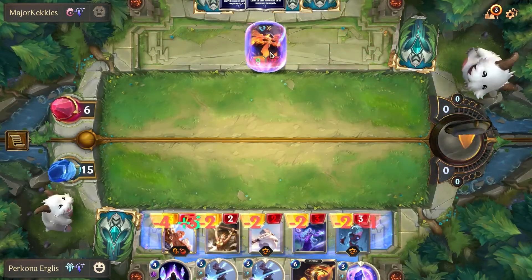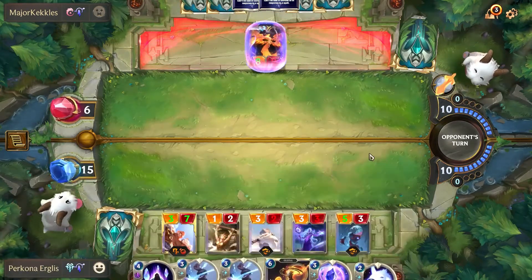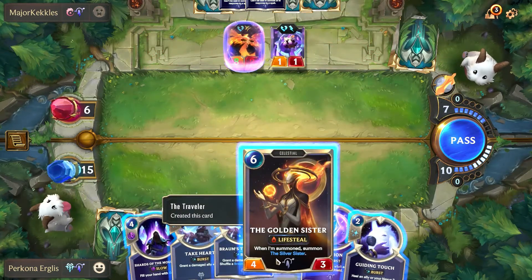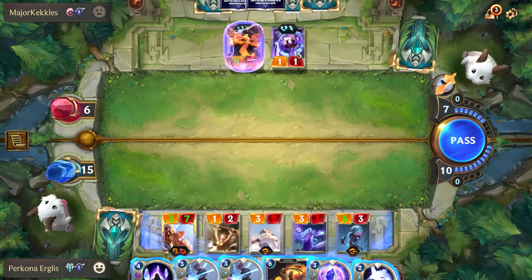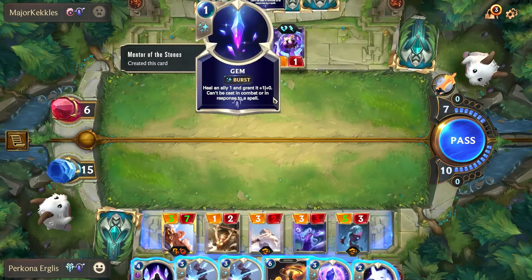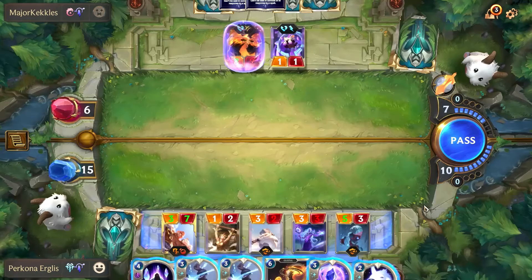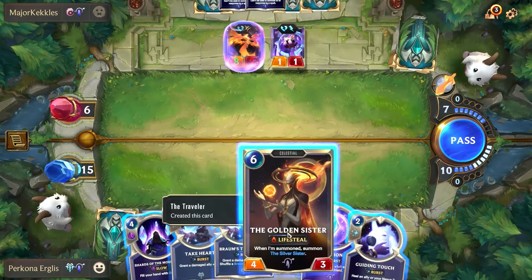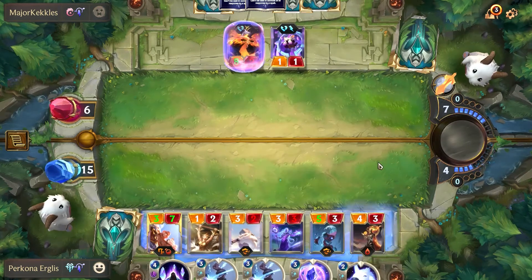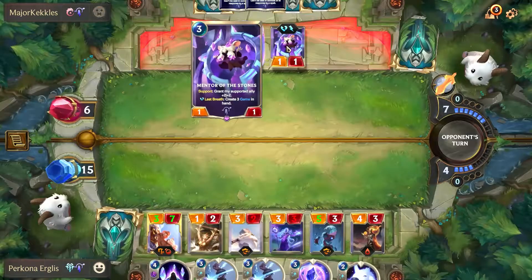Alright, we'll end the round there. I think he's going to try to... okay, that's good. Guiding Touch is really good. Unfortunately, I need more of my people to die here because I needed the Golden Sister. We get up to 17. I think we might be forced to play the Golden Sister anyway — which sucks because we don't get the elusive unit, but it allows me to block the Minter of the Stones. It's life steal on the Minter of the Stones, so it limits the amount of damage this guy is going to do.